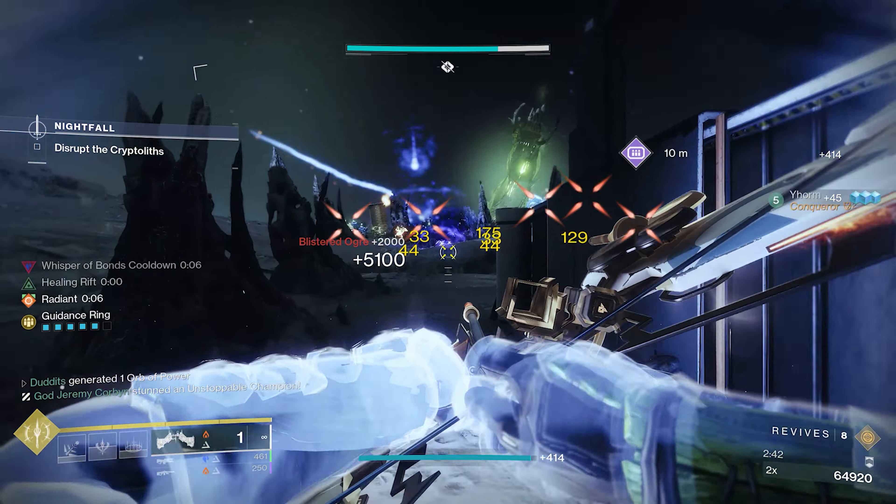The combination of Seasonal Artifact perks for Stasis and Rays of Precision is just an absolutely crazy synergy. You'll do loads of shattering damage with the Stasis crystals you're creating from Ice Flare Bolts, your turrets, and your melees, and on top of that you've got infinite Radiant with the correct weapons. You can really take control of spawns, and you're giving your teammates a huge amount of orbs, a huge amount of heavy, and you've got infinite special for yourself. It's an all-round top tier build.